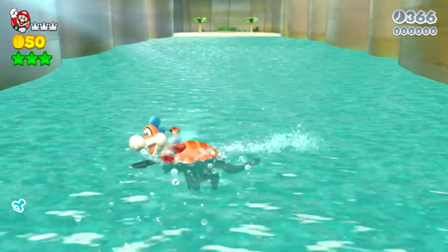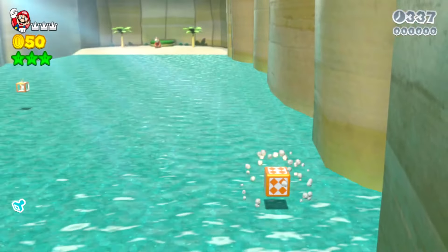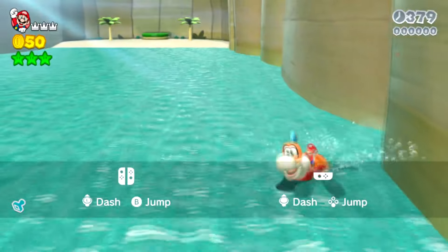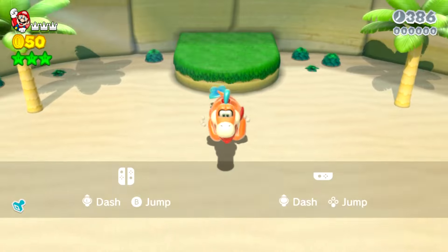This might sound a bit strange because I think this doesn't happen anywhere in the game, but I wanted to test what would happen if you go into a warp box while you are on Plessy. Even though these warp boxes work fine for Mario, they unfortunately don't work while you are riding on Plessy.